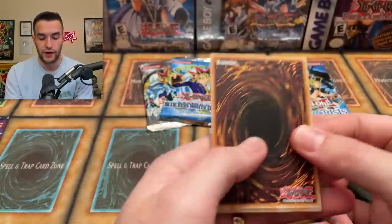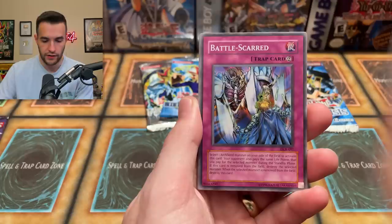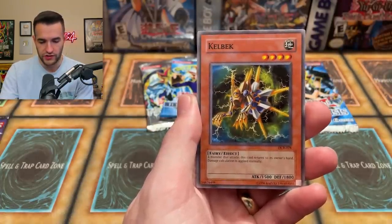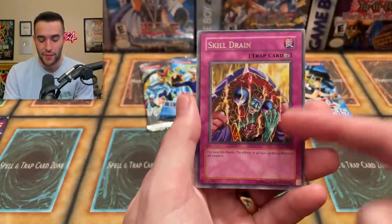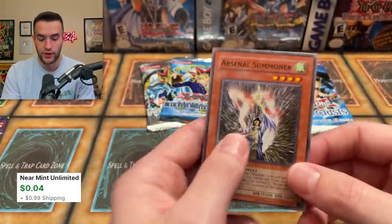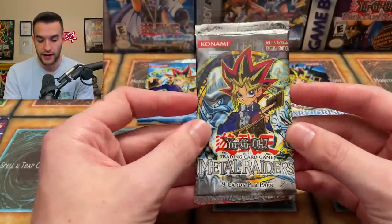Four packs to go. We've got a Dark Crisis pack — let's see if we can pull something epic. So far Dark Crisis has been very quiet. We have Morale Boost, Despair from the Dark, Battle Scarred, Arsenal Robber, Gekkoguy, Panda — and we have the Skill Drain! It is a good sign. Skill Drain rare might be the most expensive card we've pulled yet. I think it's still over ten bucks even with recent reprints. Skill Drain — very very good.